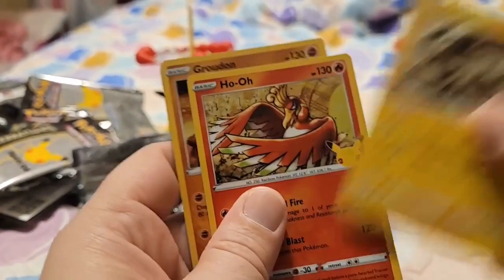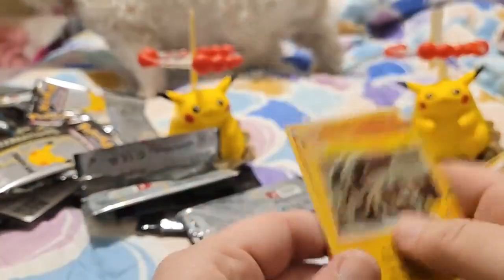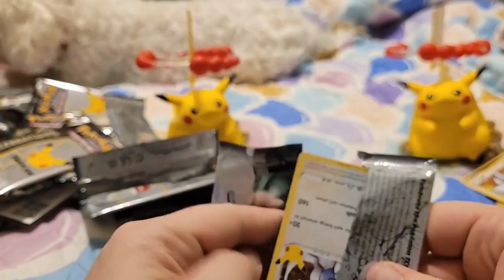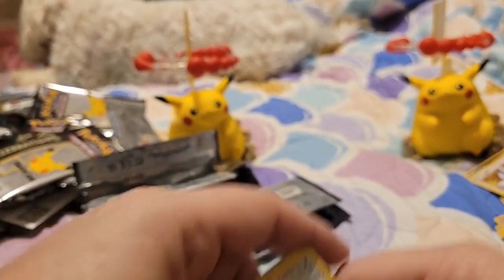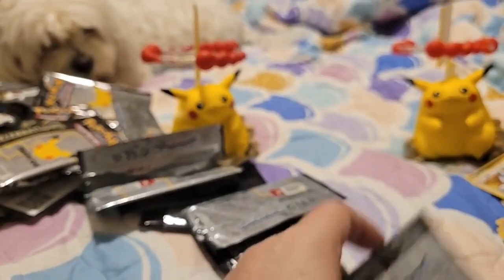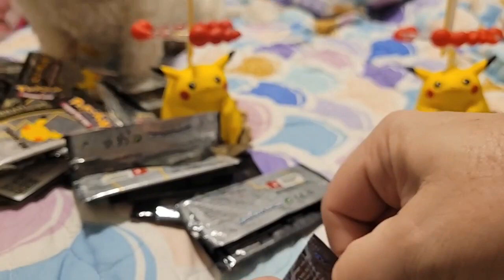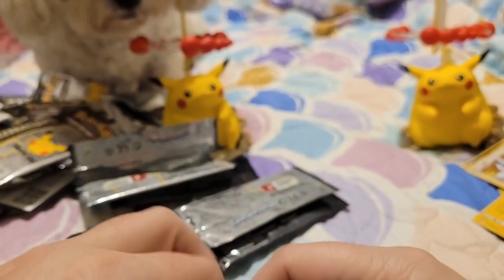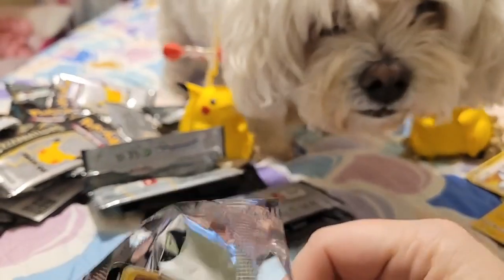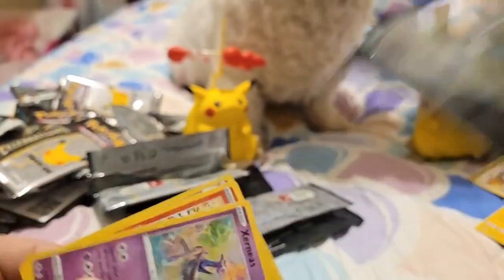Zekrom, Ho-Oh, Groudon, and there is a Xerneas, Zygan V. That's my puppy, she's an old girl there. Mugie, Zekrom. Ooh, Garchomp, then Swampert. You trying to find out what I'm getting, Zoe? I'm trying to find out what I'm getting, girl. She's interested. Maybe this one's going to have the Charizard since it's got her interest piqued.